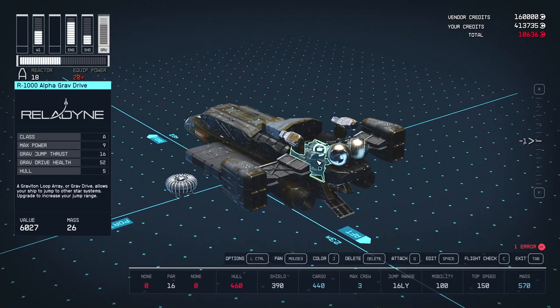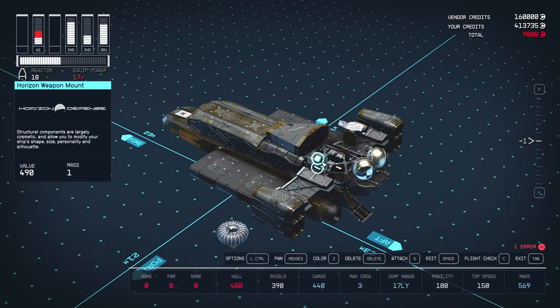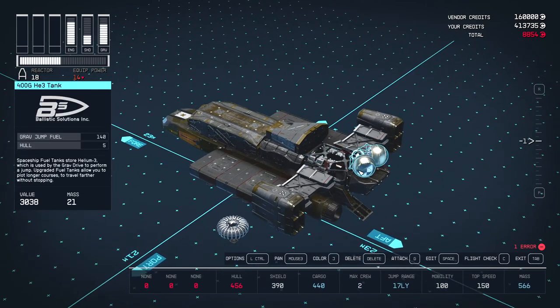The reason you want to do this is because the layout of the ship matters during combat. Components that get hit take damage, and your reactor is the most important part of the ship. By putting it in the middle it's as protected as possible.